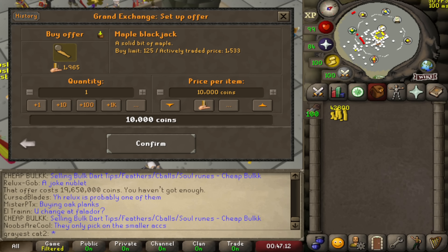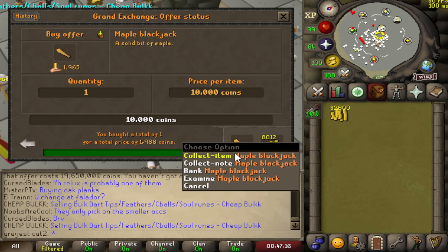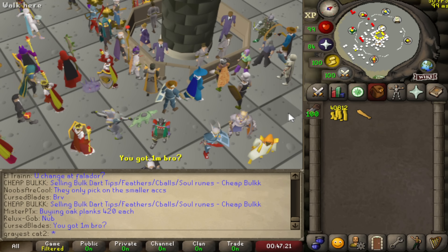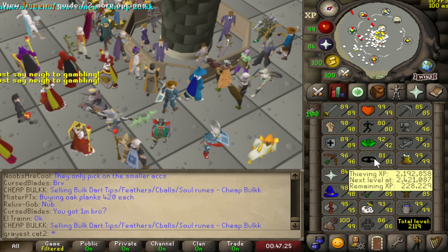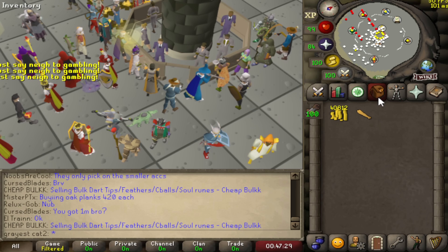Let's head to the Grand Exchange and buy a few things. The only thing I really needed was the maple blackjack, as I'm going to go blackjacking now. I know these aren't the most exciting money-making methods, but right now I'm just trying to get some starter cash so I can do some of the more expensive moneymakers, and also get my thieving level up for thieving moneymakers that make quite a bit more money.